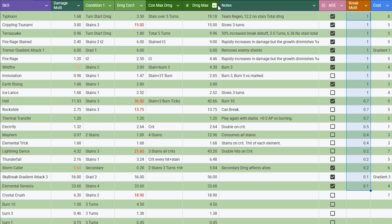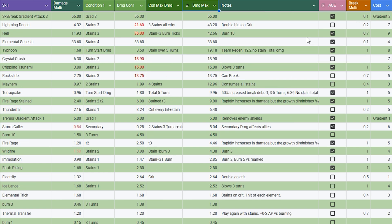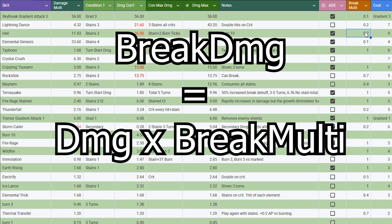If we take a look at Luna as an example — sorting by max damage — you'll see the highest damage abilities mostly have a terrible break multiplier, except for Hell, which has a solid 70%. So it may deal slightly less damage compared to Lightning Dance, but it fills the break bar three times as fast, because break damage is just regular damage times break multiplier. Pretty straightforward, if you know the multipliers.